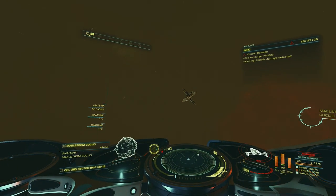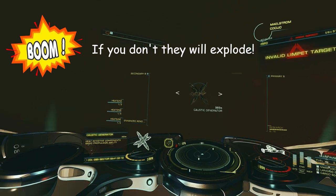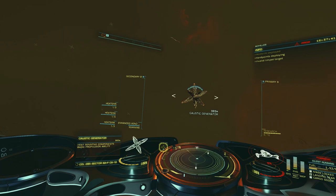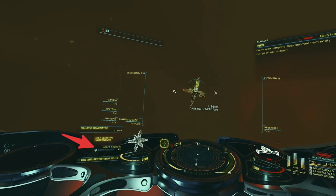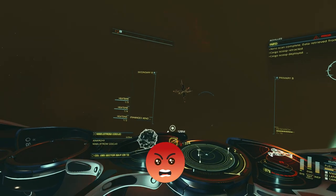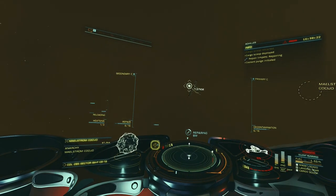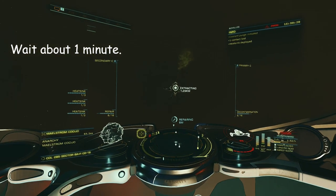First I'll show you how to collect a caustic tissue sample. Approach the caustic generator slowly with silent running. As soon as you are within 1.2 kilometers you will be able to target it, then scan it using the enhanced xeno scanner. Use the heat sinks to manage the ship's temperature. Once it's scanned, sub-target it and then launch a research limpet. The research limpet may take a moment or two to lock on because the caustic generator keeps moving, but it will eventually lock on. Now that the research limpet is locked on, it will take about a minute to complete taking the sample.